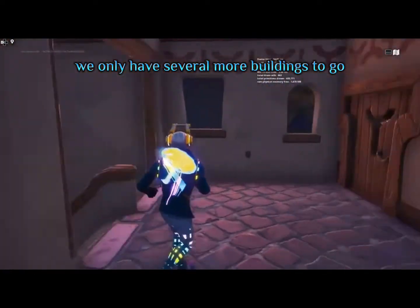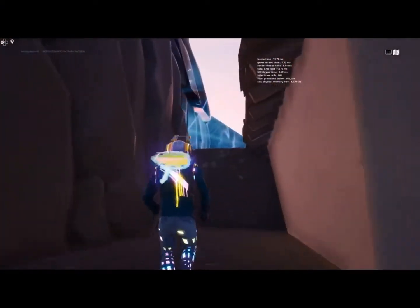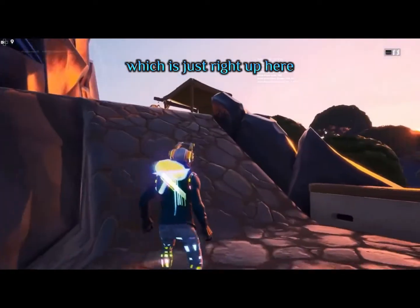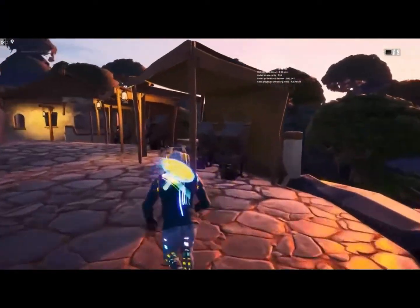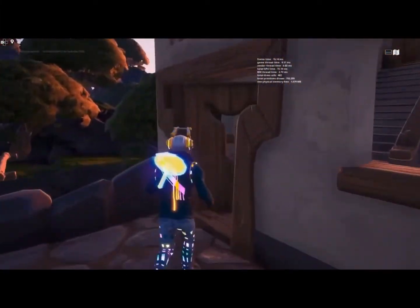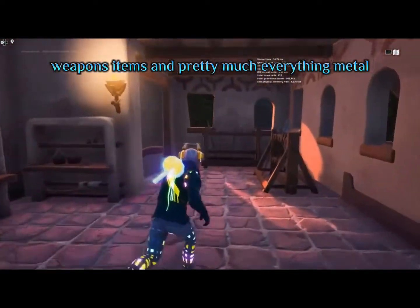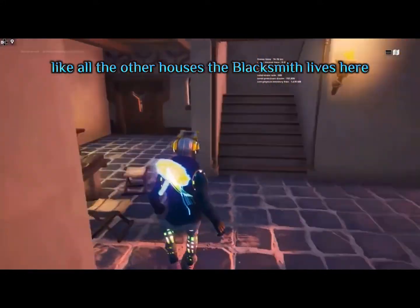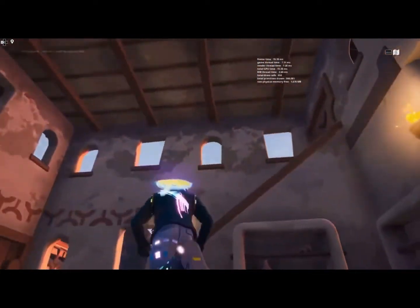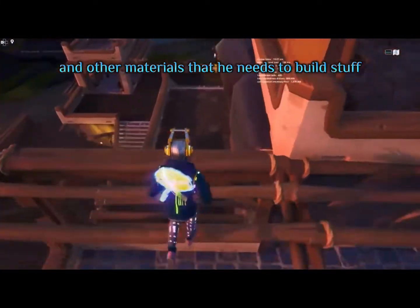We only have several more buildings to go. Our next building is the blacksmith, which is just right up here. Welcome to the blacksmith — this is where he makes tools, weapons, items, pretty much everything. Like all the other houses, the blacksmith lives here. He even has his own built-in storage for tools and other materials that he needs to build stuff.